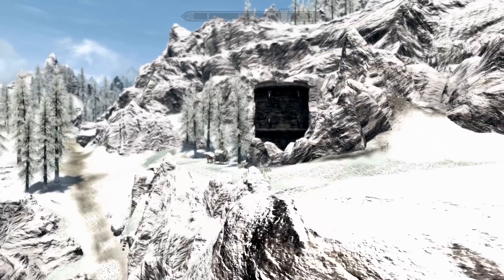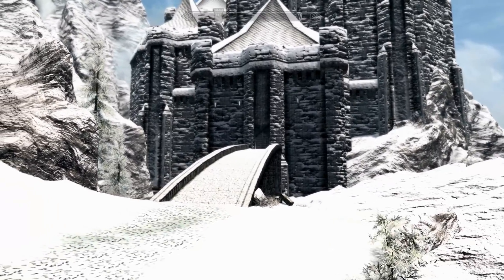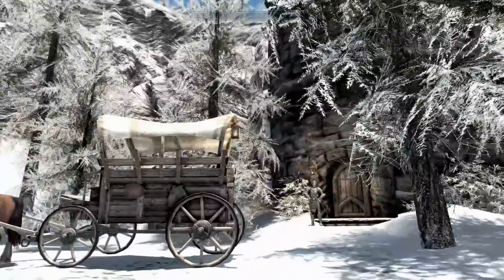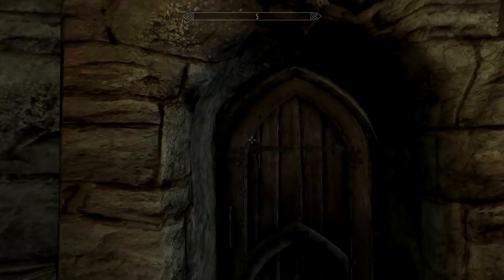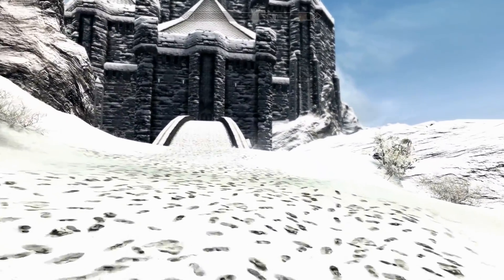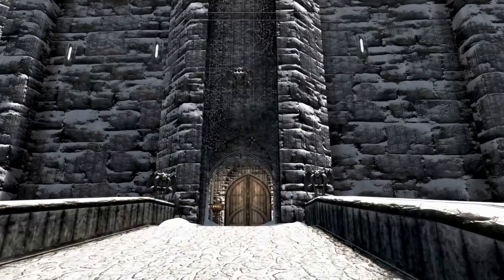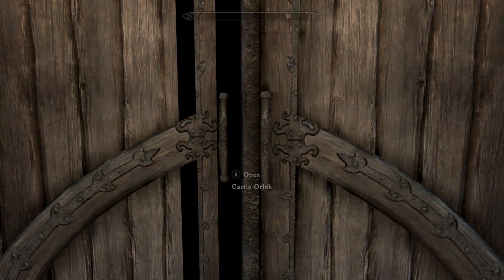In order to get into Castle Orlok, it's not as easy as you'd think. The tower does not have a chain on the outside — it does have one on the inside of the gate. To get inside for the first time, go to the watchtower right next to the castle and go inside. On the wall, there's a pole chain that opens the main gate. It's a strange way to have your front door open from inside a guard tower, but I guess it's for safety.